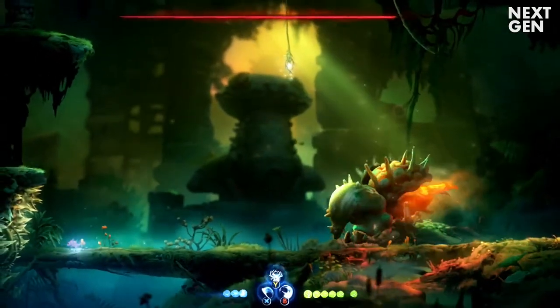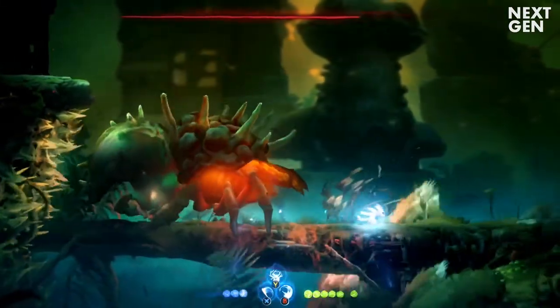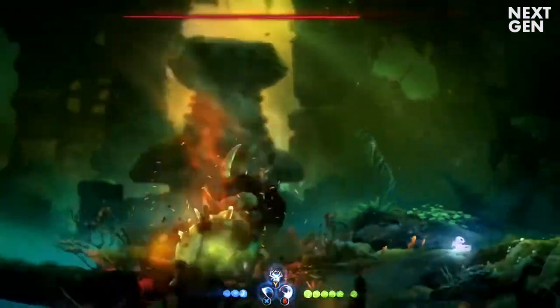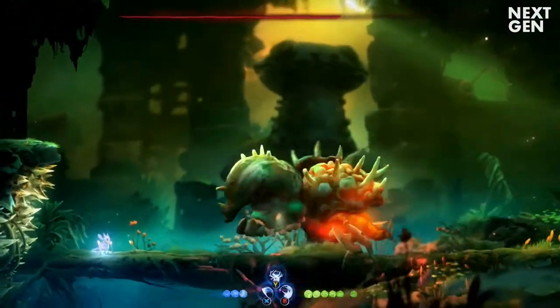First, he has a charge attack which ends with it jumping on top of you. This attack is indicated by it moving its legs like it's digging, and can be avoided by dashing underneath it.